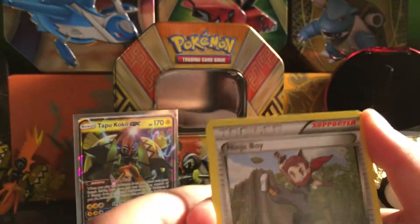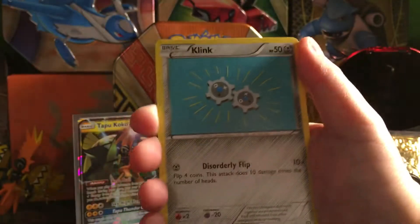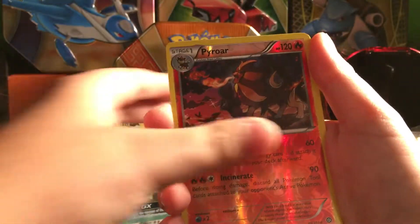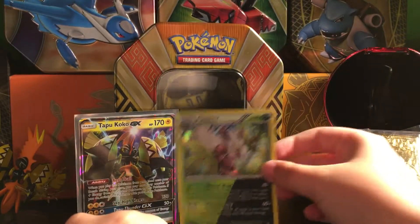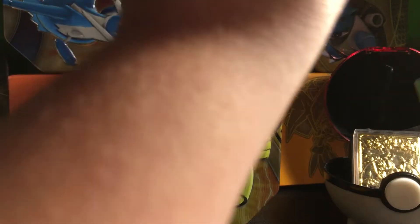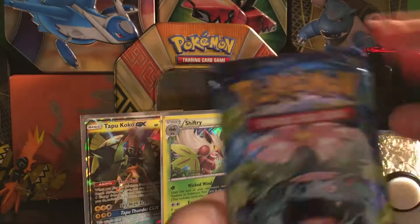We got a Ninja Boy, Zoelius, Greedy Dice, Joltik, Joltik, Klink, Tangela, Krogunk, Shellos, a Pyroar Reverse Rare, and a Shifteri Hollow. So even though we kind of said we hated Steam Siege, it did give us a little hollow. But it's not the best, and I already have this card.